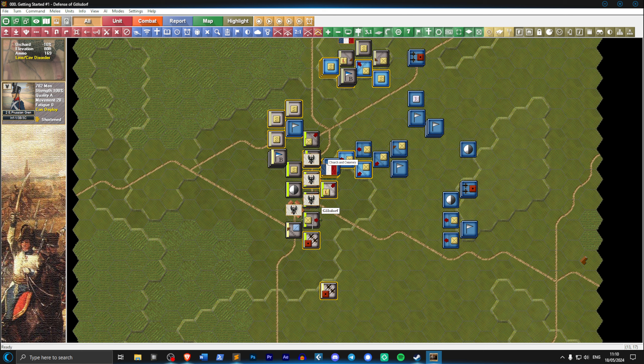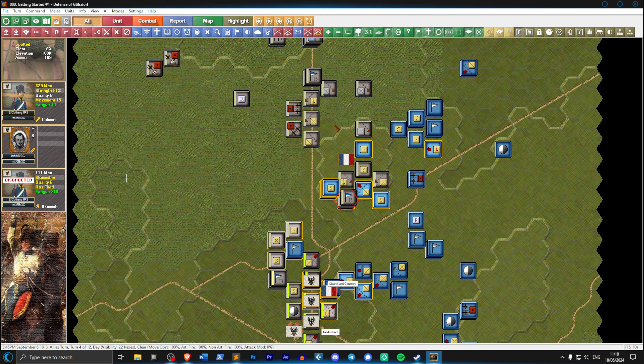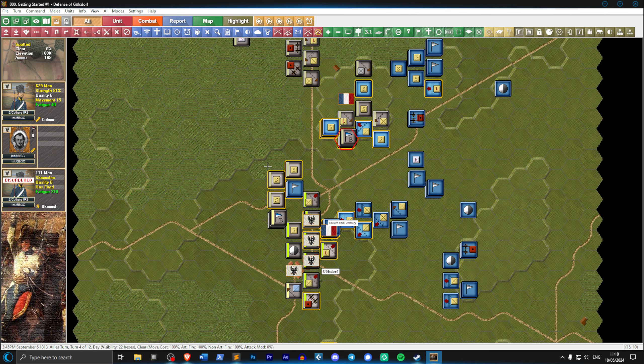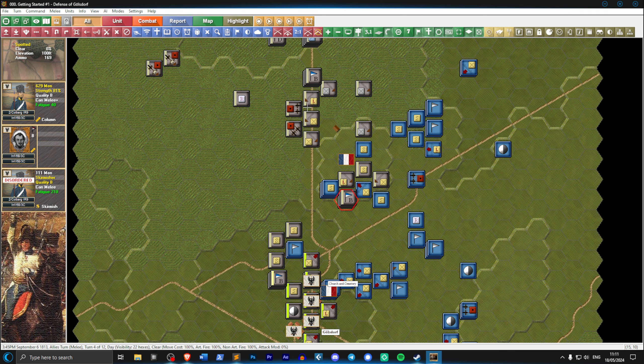There's nothing coming in on this side so let's have these guys turn. We could shoot next round or move them back, or bring them back into the extended line. This is a light brigade - we could completely deploy them into skirmishers and have them harassing the enemy. Let's check who's fired. These skirmishers have fired. I think we're good to go so let's end the turn.